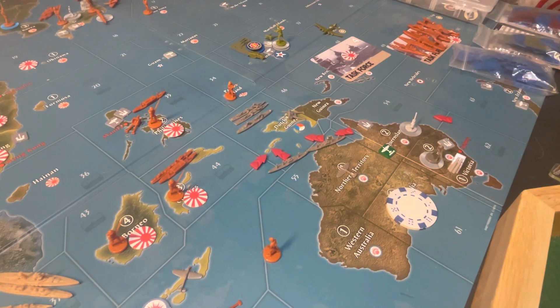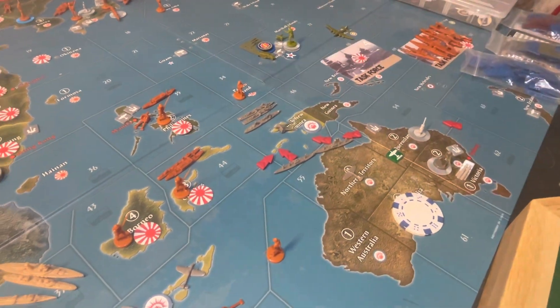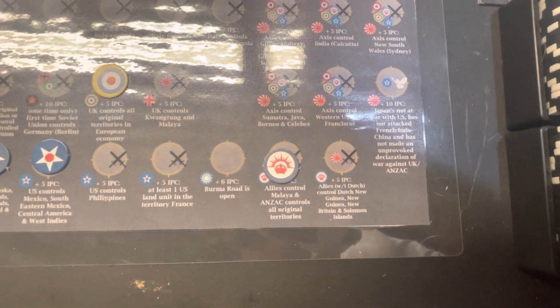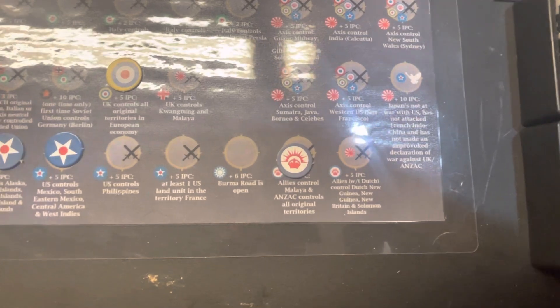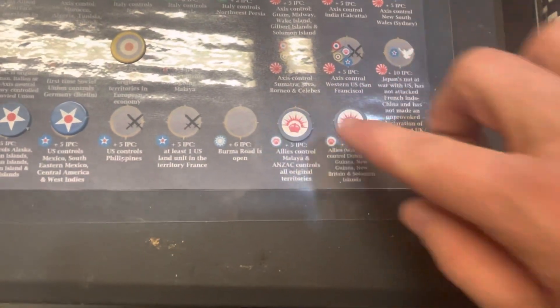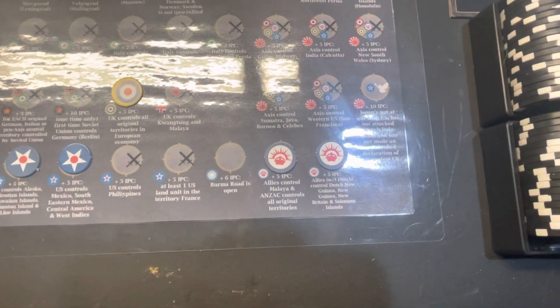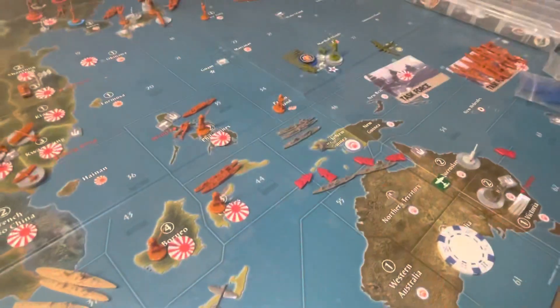The Anzacs recaptured Dutch New Guinea, which also means Dutch New Guinea, New Guinea, New Britain, and the Solomon Islands national objectives are met — which is correct. So the Anzacs have gotten those national objectives back. That is it for the Anzac combat phase.